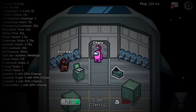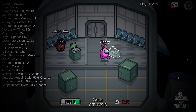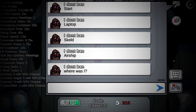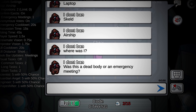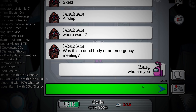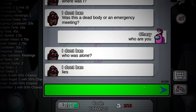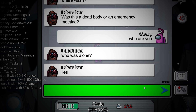I was in a brand new lobby with a very mysterious player who seemed to be talking to himself in the chat. The messages were: 'Start. Laptop. Scaled. Airship.' I asked the mysterious player who they were, but they kept talking to themselves, saying things like 'Who was alone? Lies.' I wasn't entirely sure what the crewmate was talking about, but it seemed like he was mentally stuck inside of a match of Among Us.